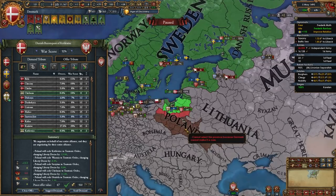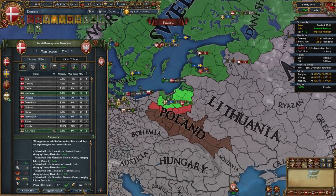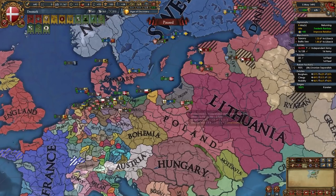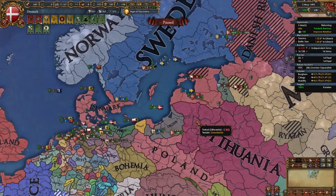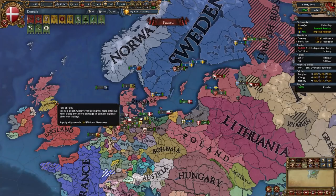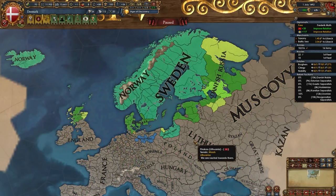After defeating Poland-Lithuania, give the Teuton cores back to your vassal and take some money. This was a pretty difficult war but you can definitely come out on top. Deal with any separatist problems that arise, then prepare your next war — a second war against Scotland or a first war against Muscovy. By around the 1490s your realm should look something like this.